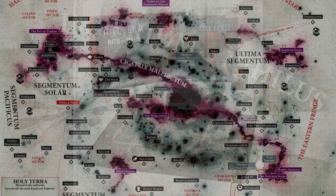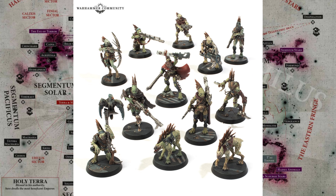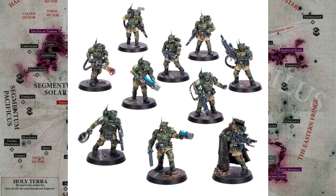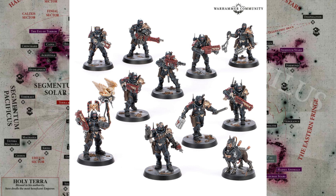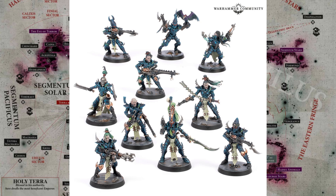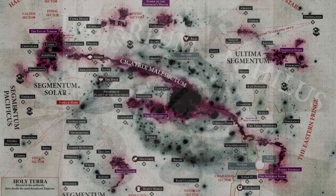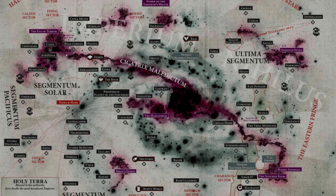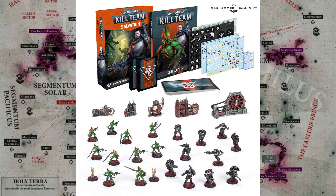Then the first one was again two brand new teams, but then you got your Gallowdark terrain, and throughout the second season you always got Gallowdark terrain. But the teams themselves carried on the same way, where you'd get a brand new team and then a pre-existing troop choice with an upgrade sprue. And now Season 3 is looking to mix things up a little bit.